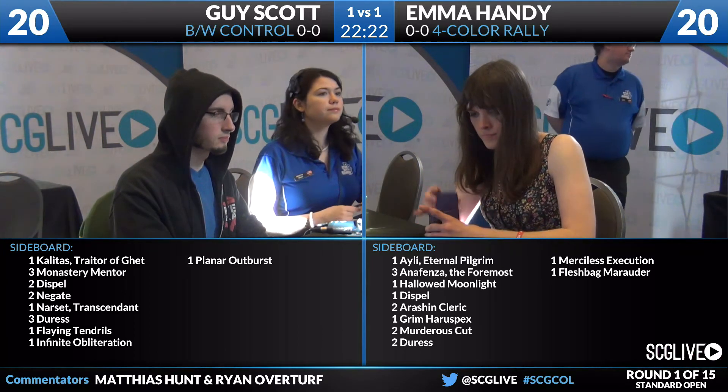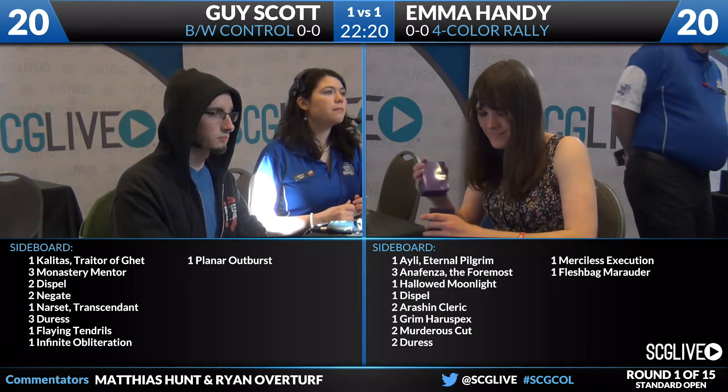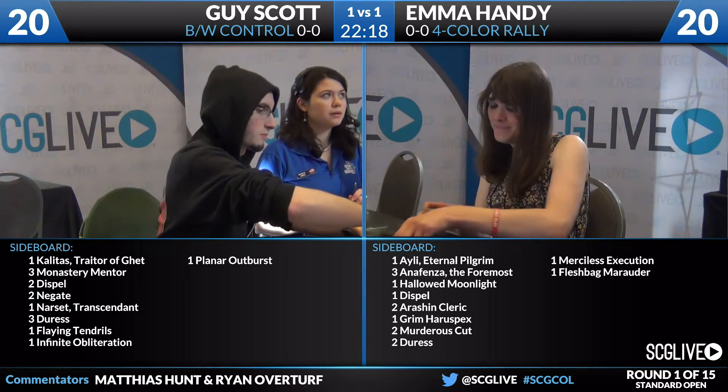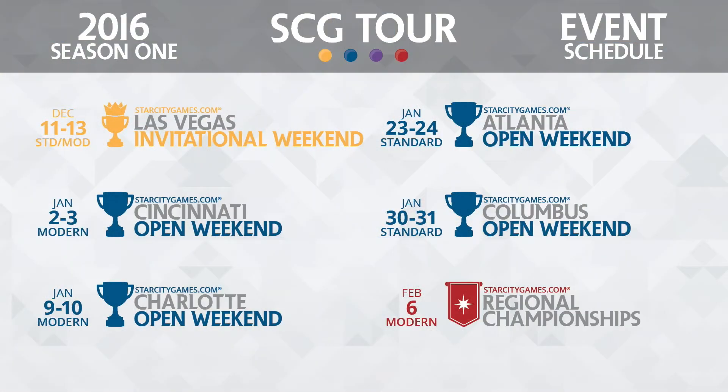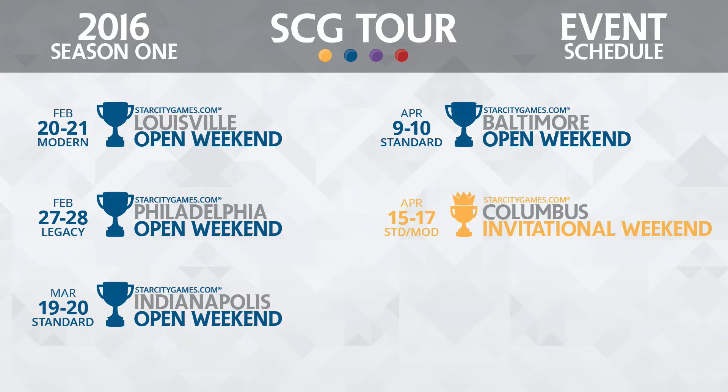We're getting ready for game number three between Emma Handy and Guy Scott. On the Open Series this year we are in Season 1 — if you make your way out to any of our Season 1 Opens, we have Cincinnati, Charlotte, and Atlanta in the books. We are here in Columbus with our Regional Championships next weekend, and we have a Louisville Open, Philadelphia, Indianapolis again, and Baltimore following up to our Columbus Invitational at the end of April. Players can compete in Modern, Legacy, and Standard, and will receive a copy of the Kitchen Finks Season 1 playmat with entry to any of our Opens.